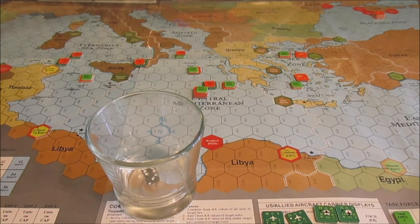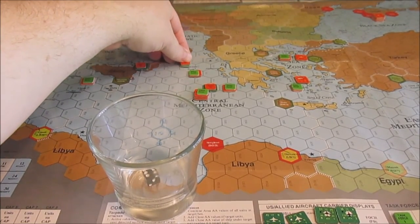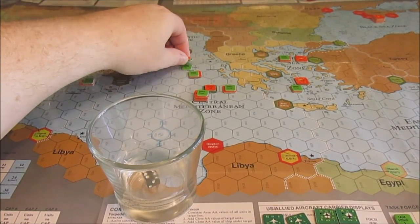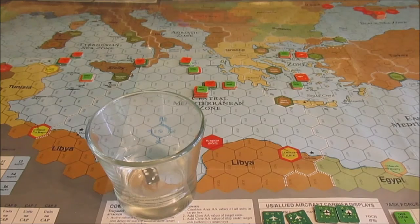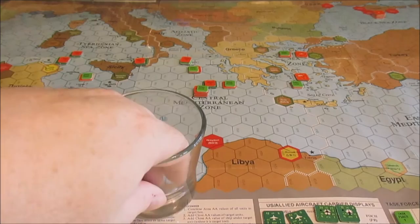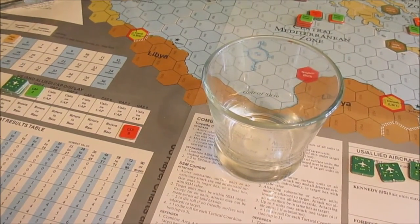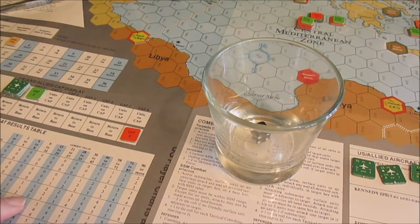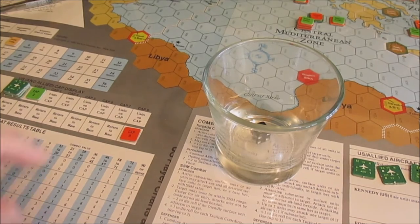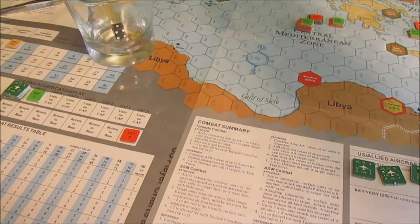The Nimitz is going to go sub hunting. She moves right there. I can choose five ships for ASW — the defense totals 19. This is ASW so there is no defensive roll. On the 19 column we got a two — that's not going to be enough to damage her. Her defense is a six.